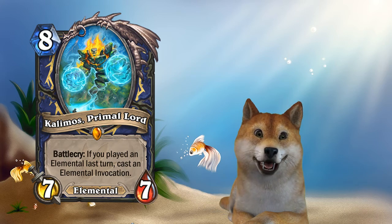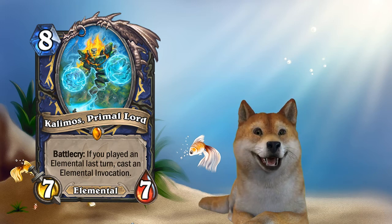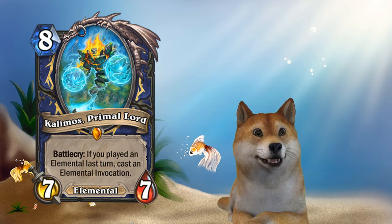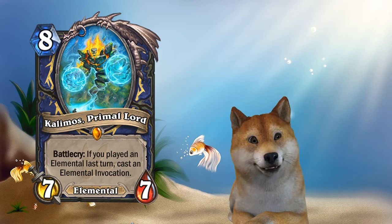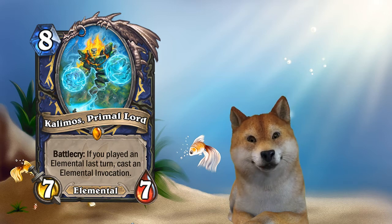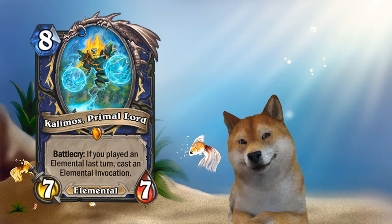Battlecry: if you played an Elemental last turn, cast an Elemental Invocation. The Elemental Invocations are — and you get to pick one of four, corresponding with the different elements. Air — Invocation of Air, zero mana, deal three damage to all enemy minions. So you can think of it like a 7-7 for 8 mana that basically plays a Flamestrike that does three damage. Pretty sick, good board clear.